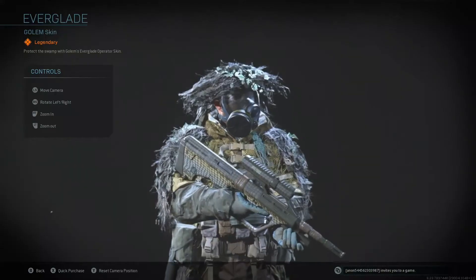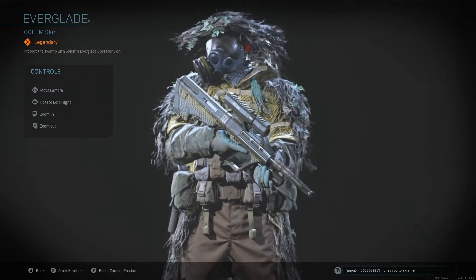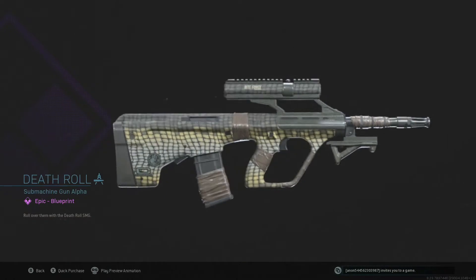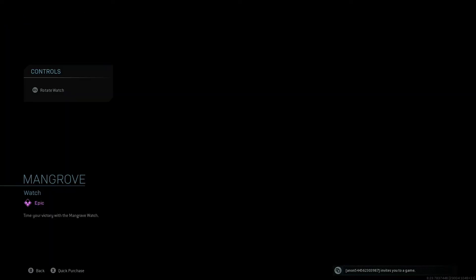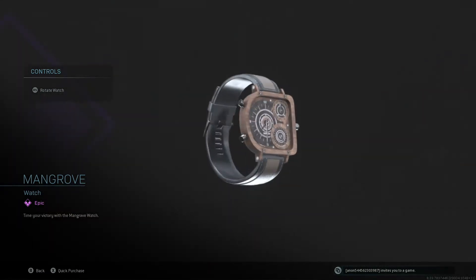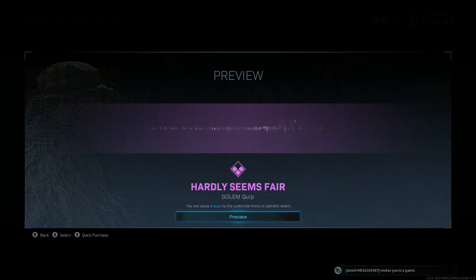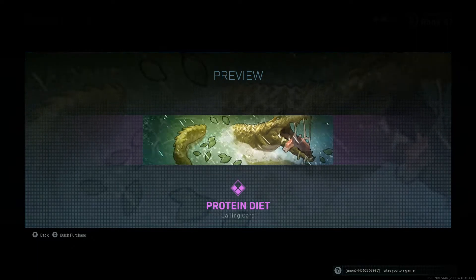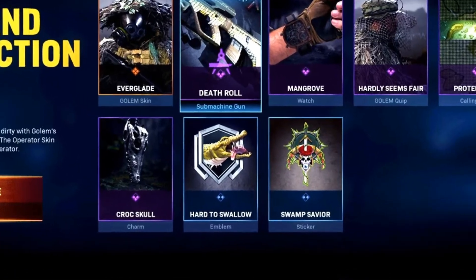Starting off you get the Everglade Golem skin. I think this skin looks pretty cool — it reminds me a lot of the ghillie suits they've added into the game. Then you get the Death Roll AUG submachine gun. It's not very special if you ask me but hey, it's a new gun. Then you have the Mangrove Watch — again nothing very special here. You have the Hardly Seems Fair Golem Quip, the Protein Diet Call-In Card — I actually enjoyed this Call-In Card, I think it's really cool. Then you have the Croc Skull Charm, the Hard to Swallow Emblem, and the Swamp Savior Sticker.